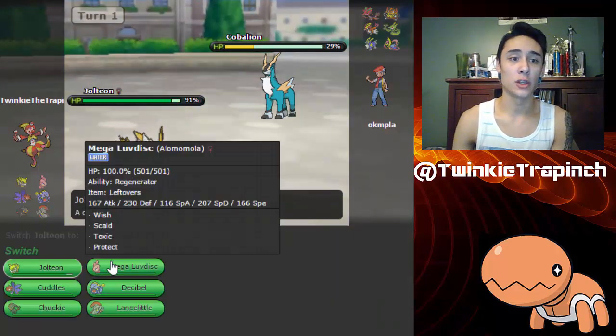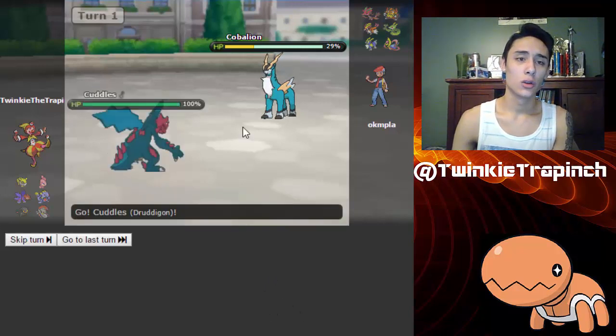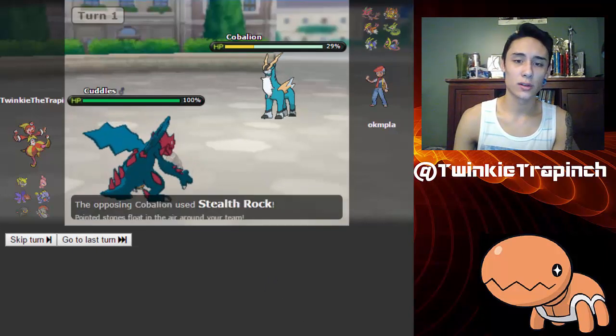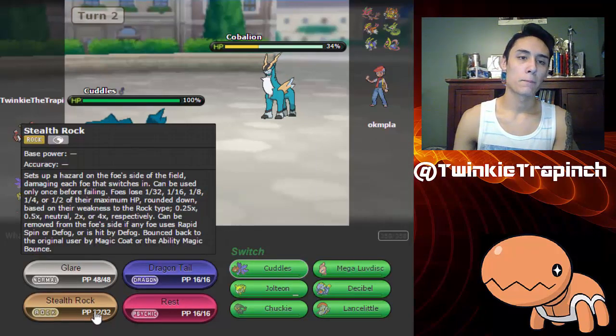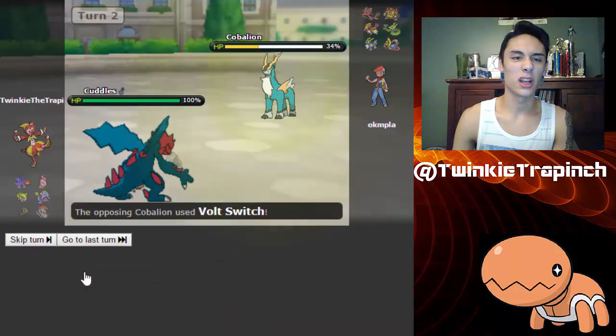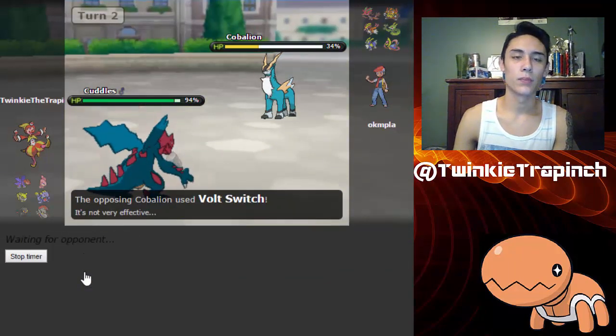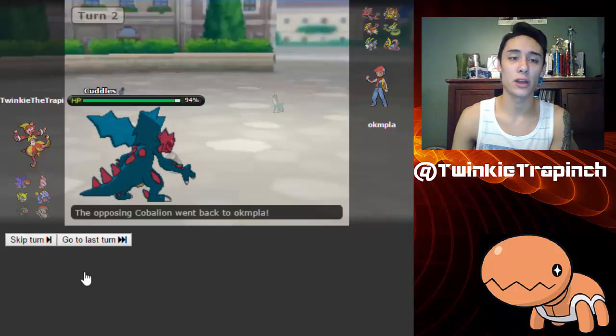Wow, that does a lot of damage — holy crap, where is that thing's Special Defense at? Alright, so I'm gonna use my own Stealth Rock right here... actually, should I Glare? I'm gonna Glare at this thing. That thing does Volt Switch out, but whatever he decides to switch in will be paralyzed, so I will be able to get some rocks up very easily.